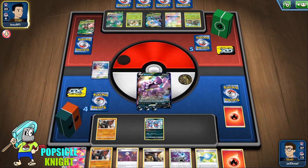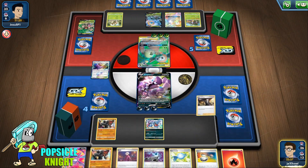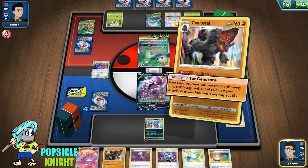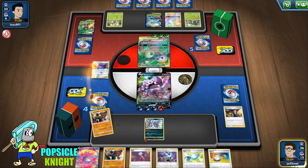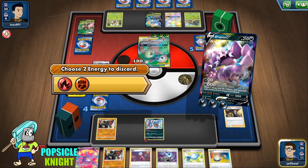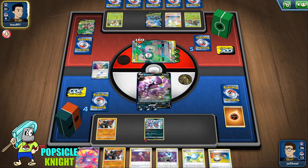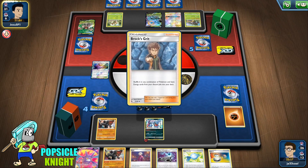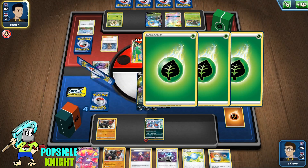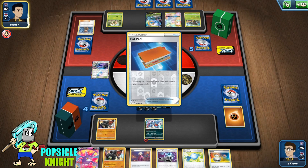We get a Crobat and a Boss's Orders. Boss's Orders is good because now we can pick and choose who we want to paralyze. So let's go for this one because it has all the Energy. I think I'm just going to attach the Fire Energy on this Toxicroak — just in case they find a way to get their Tag Team off the active and start attacking or even KO Drapion V. So we have a backup for that. We're just going to continue to attack. And if they have a Switch... okay, they're going to use Brock's Grit to get all those Energies and Rillaboom V back into their deck. But what they need is a Switch or maybe a Bird Keeper to get this Rowlet and Exeggutor Tag Team out of the active.